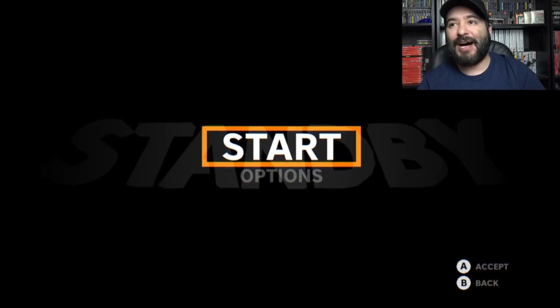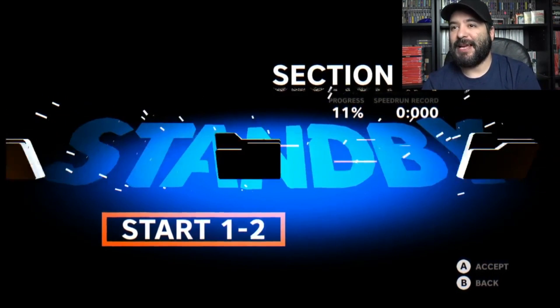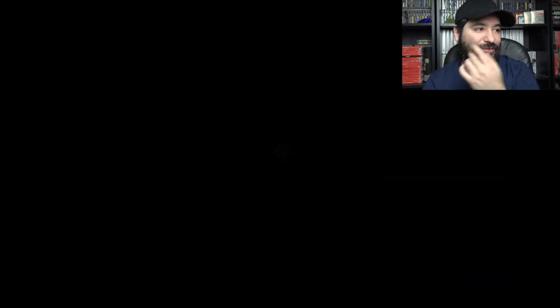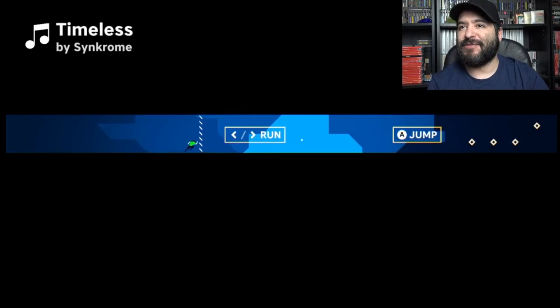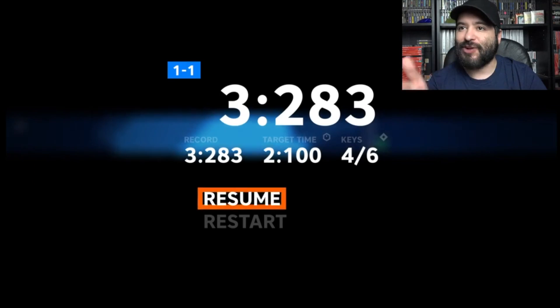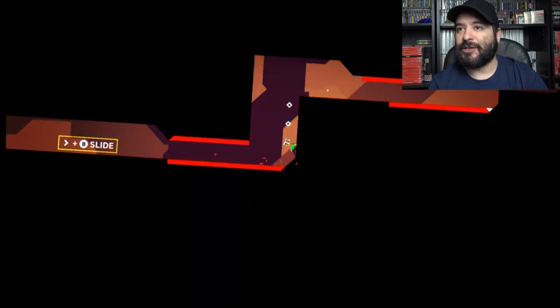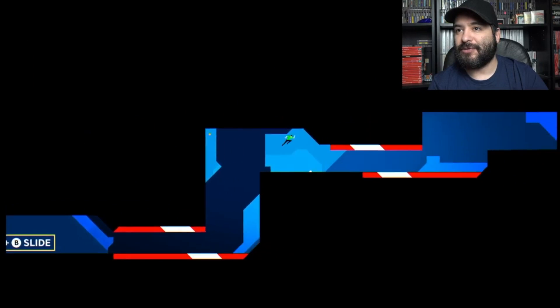The first game up is going to be called Stand By. It's an action platformer type of game. So this is Stand By and it's kind of like a weird obstacle course platformer. I've played through some of the first few levels. You control a guy in a green shirt that's running. The idea is to set a good time while collecting these little white things without dying.